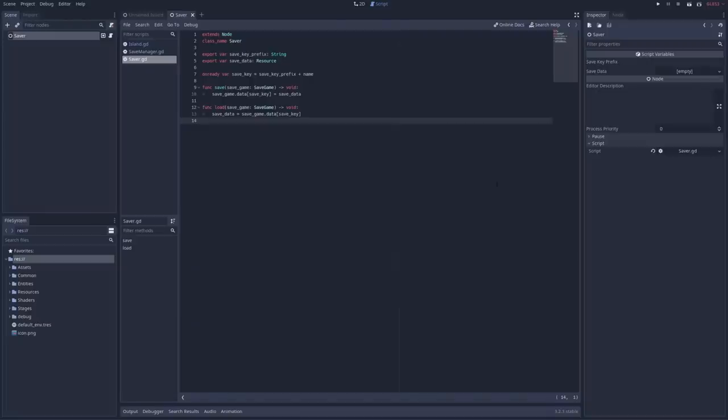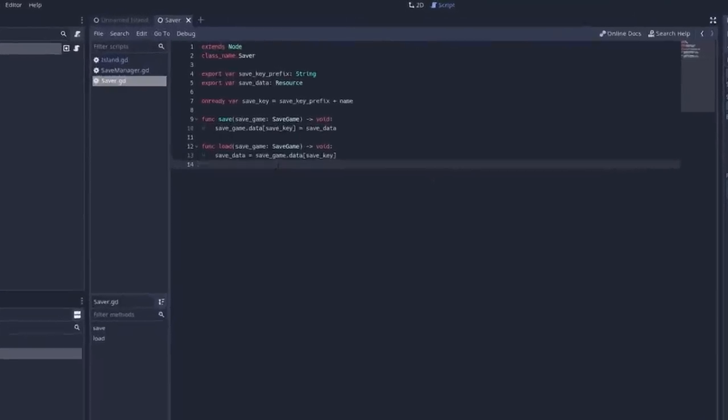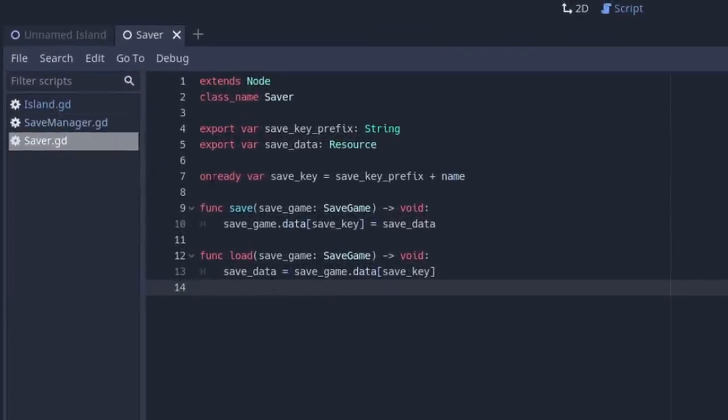This is my save scene function where all the magic is happening, and it's following a pattern suggested by that GDQuest tutorial that I think is actually quite clever. Instead of having some global list of everything that needs to be saved for the game, we're individually saving nodes and the data associated with those nodes. Every time we call save scene on the save manager it will look through all the nodes in the current tree, find the ones that are flagged for saving, and call save on those nodes. To flag individual nodes for saving, I created a helper scene called saver, which you can add as a child to any node that you want to save, and it'll be picked up by the save manager. The saver takes in save data as an exported resource, and when the save manager calls save on it, that resource is the data that gets saved.